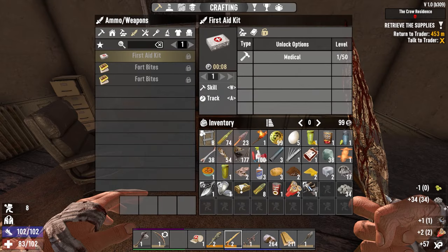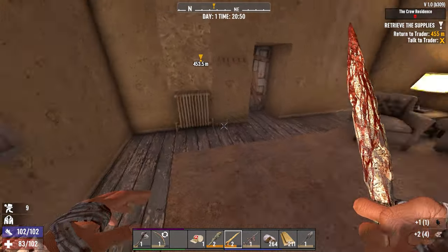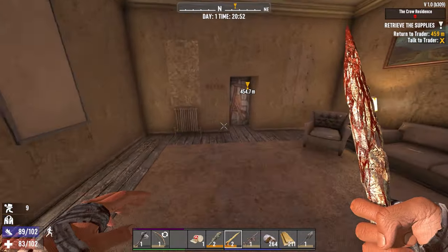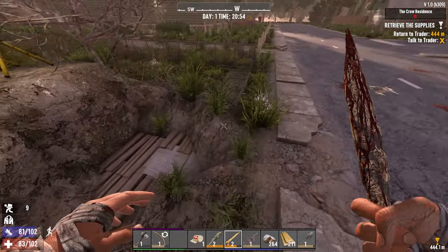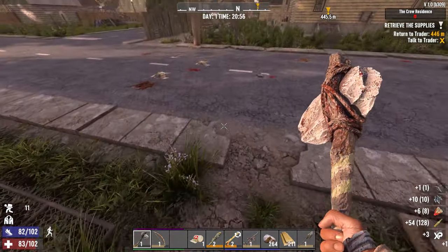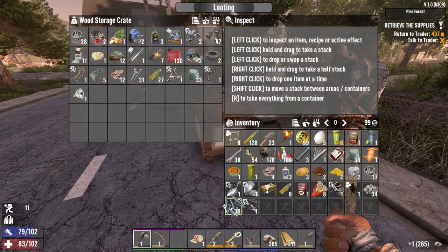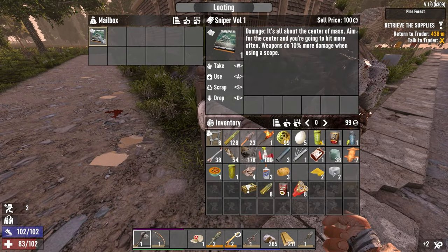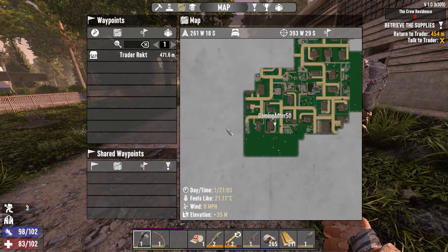We're not farming quite yet. Take the chair. Check the munitions box — nice! More 7.62. Sniper book we can sell. Let's just go check that garage. We've got very little time to get back to Rekt.